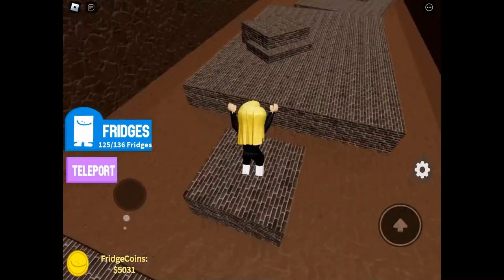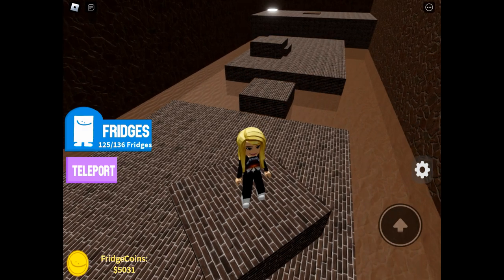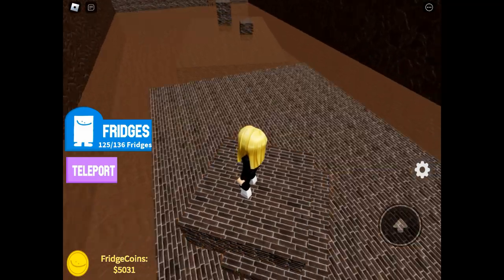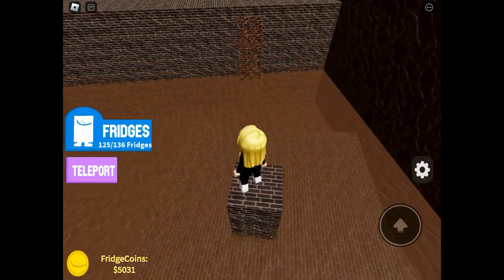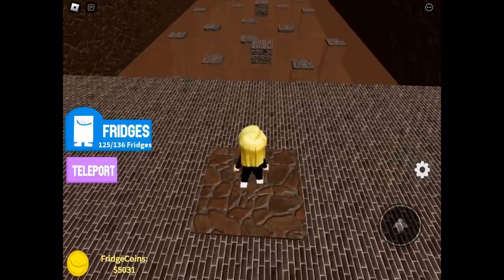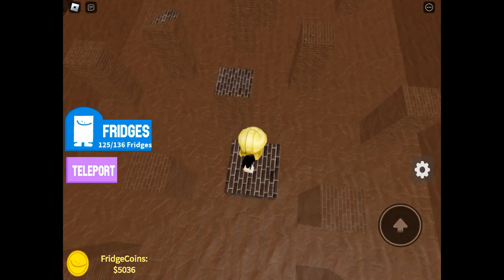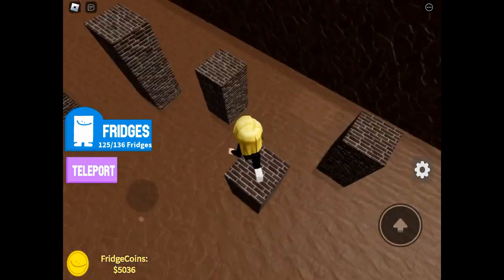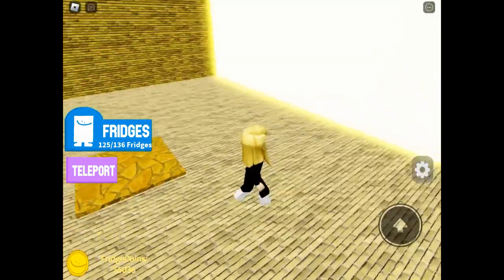I'd looked at the index before I started so I knew gold chocolate was going to be hidden somewhere in here, so I'm looking for secret entrances — little doors or something. When I made my way through I noticed there was a lighter square in the second portion of this obby. Up ahead you can just see it, and there is a sneaky invisible truss above that square — we get teleported to this new area.